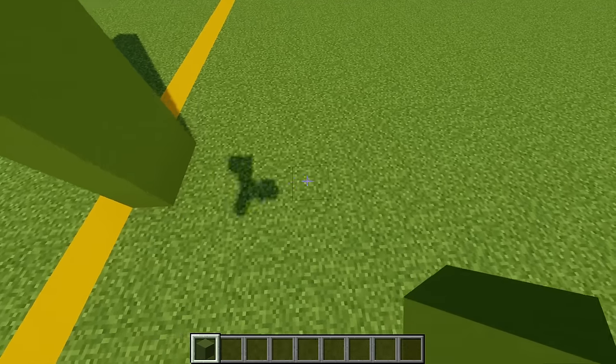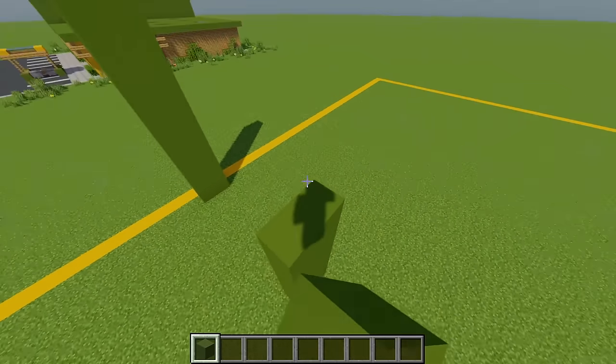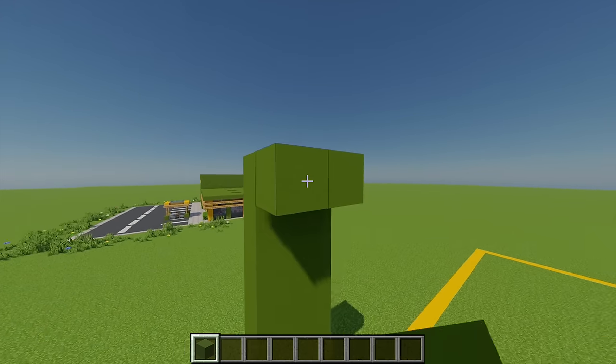I'm going to leave a gap of 8 and repeat what I've done again, building the pillar up just until it's level with our other one, and then at the top I'm just going to join these together.